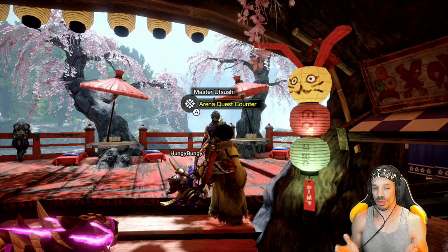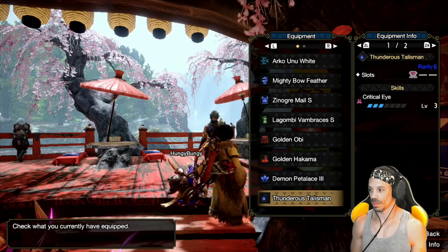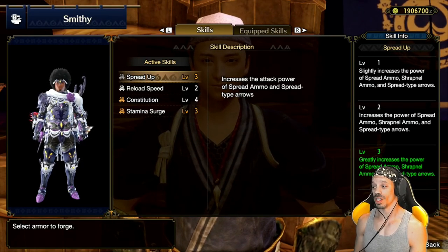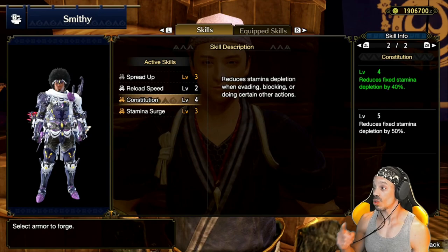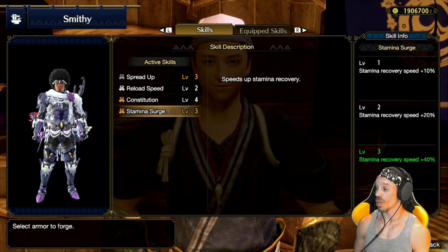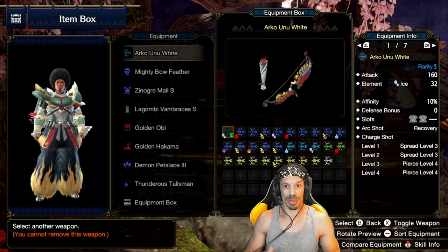What armor do we wear with this new headgear? There are a few routes we can go. We can go with a crit heavy build with Xenogre Male S, Lagombe Vanbraces S, Golden Oby, Goldie Hakama, and a high level Critical Eye Talisman. You can also go a high stamina route with the Rocknokadaki armor, which you can slot in Critical Eye. It comes with spread up level 3, which greatly increases the power of spread type arrows — so it's best to use spread bows with that armor. Also reload speed level 2, constitution level 4 reducing stamina depletion by 40%, and stamina surge level 3, which speeds up stamina recovery by 40%. We're going to test which build — high critical or high stamina — gets the most efficient times on this quest, which also gives a lot of parts for talisman farming. Because the Diablos are so large, we're going to be using an ice bow with a level 4 pierce shot.